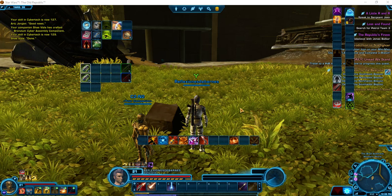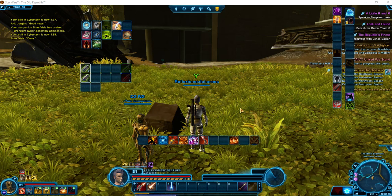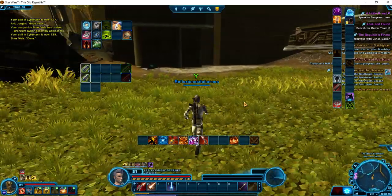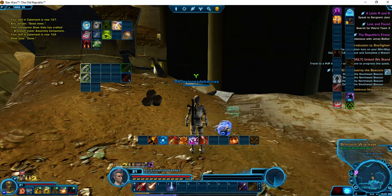This is brother Barnes. Let's check out the difference in gathering crafting materials on a level-appropriate planet versus a higher planet. This character is level 21, and this planet is actually lower than that.